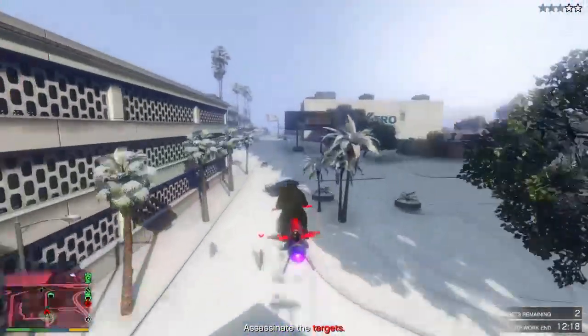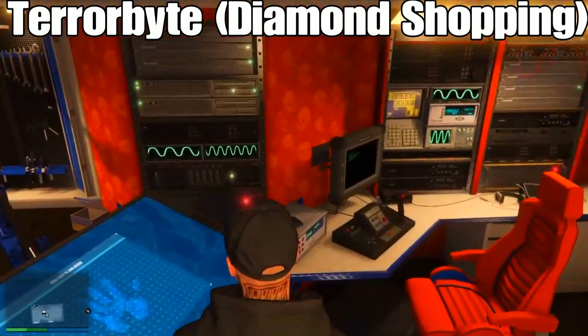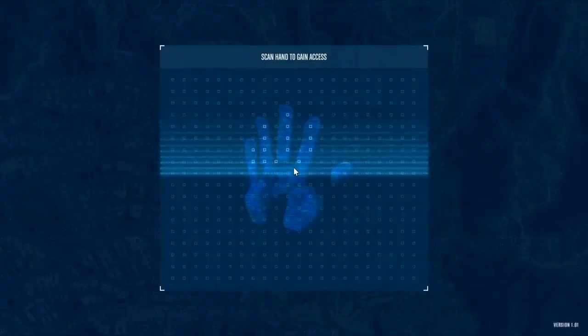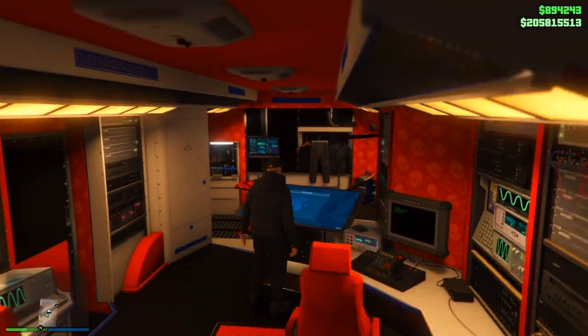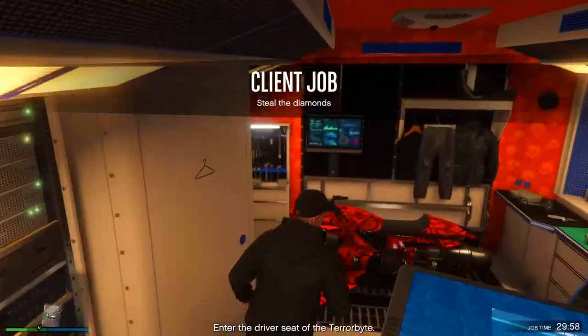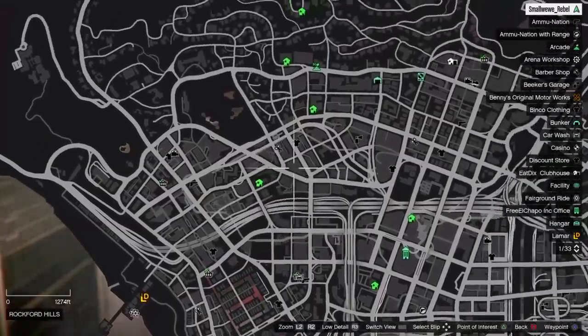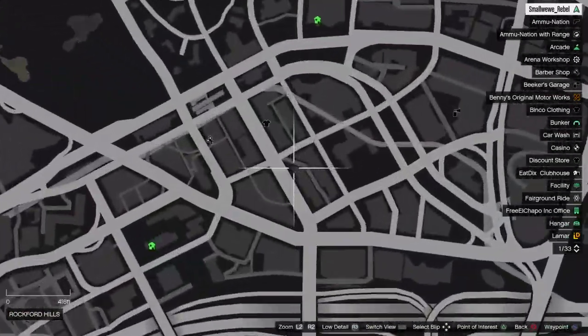The next thing you want to do is call in your Terrorbyte and go to it. I recommend not having a central location for your Terrorbyte, because then you have to go to it every time. Right after you finish Headhunter, call in the Terrorbyte and go from there — otherwise having a central location just makes it really annoying.